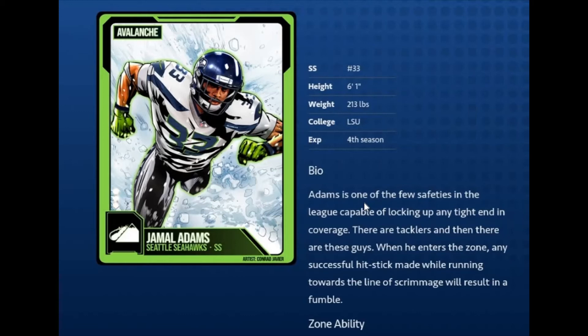The last player is Jamal Adams. It's no secret he's one of the best safeties in the game and he's going to be very sought out. He also gets Avalanche. His description reads: 'Adams is one of the few safeties in the league capable of locking up any tight end in coverage. When he enters the zone, any successful hit stick made while running towards the line of scrimmage will result in a fumble.' It's always good to have a safety — or two guys — with Enforcer or Avalanche on your defense.